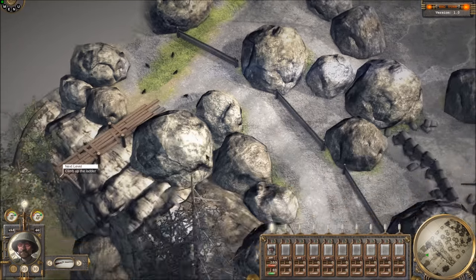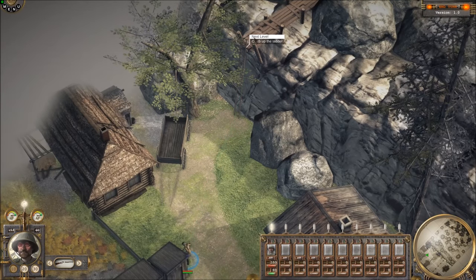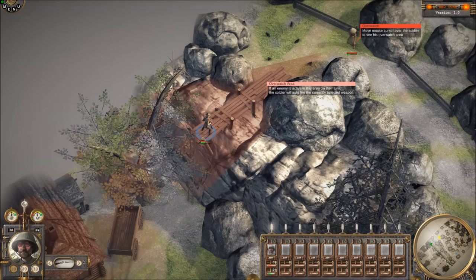I guess they want me to go that way. Next level — climb up the ladder. Do we have to go loot the guy or anything? Nope. And you move around with W, A, S, or D, and I think you can also move around with the arrow keys. Move mouse cursor over the soldier to see his overwatch area. If an enemy is active in this area on their turn, the soldier will automatically fire the currently selected weapon. Okay, that makes sense.